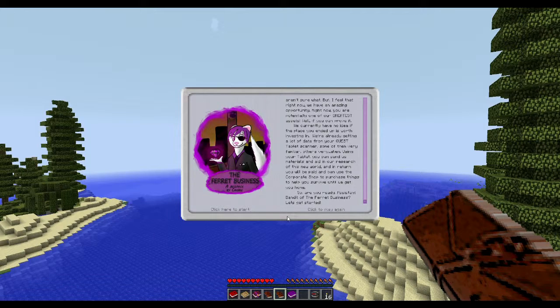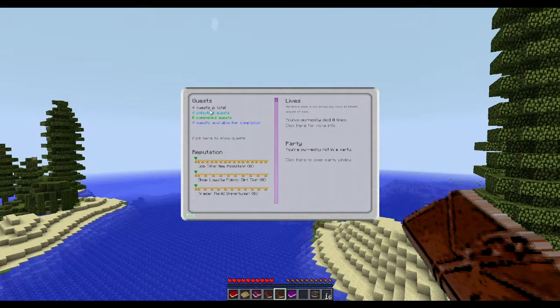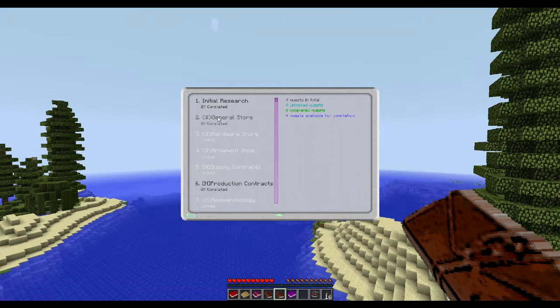So that was different! Let's get started. We have four quests in total — we are not in hardcore mode, thank god. Just by looking at that monster we have issues already. We have reputation, job: New Assistant, shop loyalty, trade rank: Opportunist. Interesting. Let's go ahead and get started — we have Initial Research, General Store, and Production Contracts. Okay, interesting indeed.